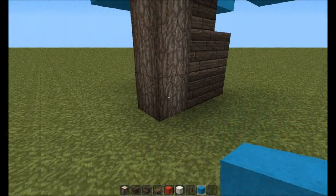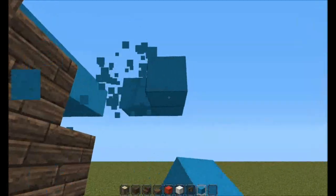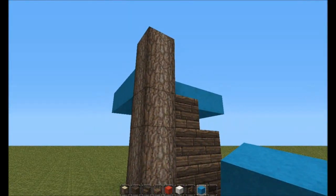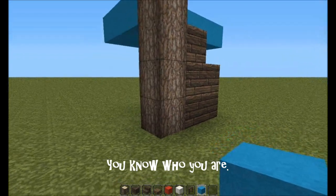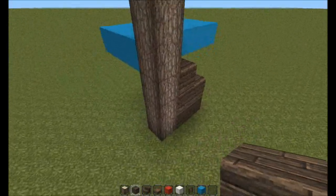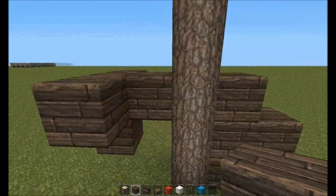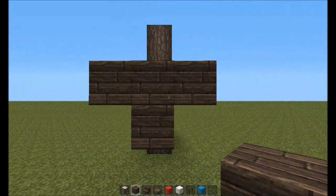For the first part you're just going to make a pillar five high. I'm using spruce logs and spruce planks because they look quite nice. The texture pack is John Smith - I consistently get about five or six comments every video asking about it even though it's always in the description. So that's the kind of rudder structure to start off with - you come out by one plank and build a T shape.